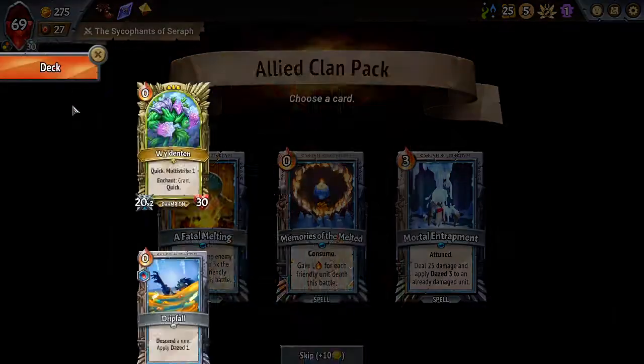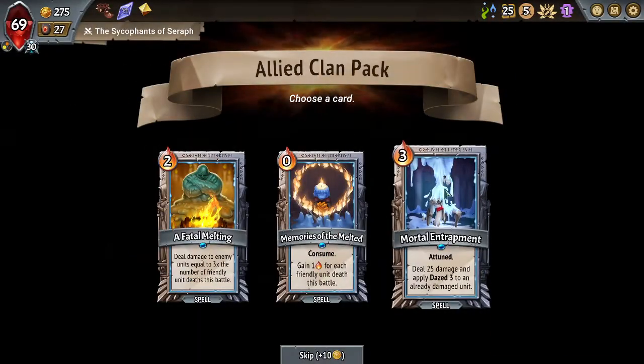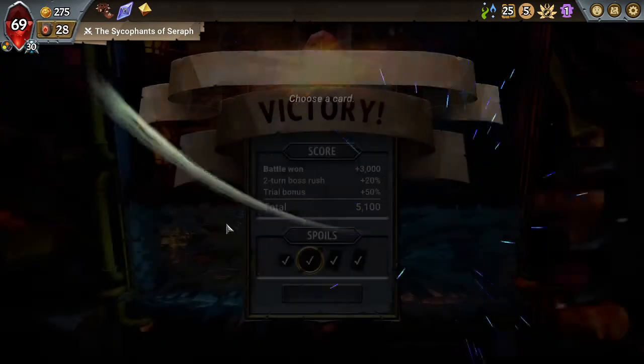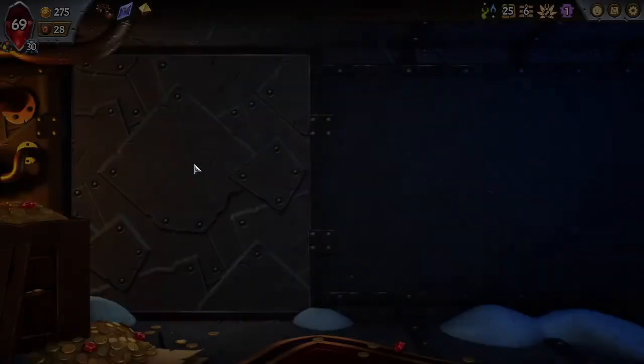I do fatal melting — nah, I don't need that. Maybe I'll take Mortal Entrapment. It's pretty good. I can use it on Seraph the Patient.